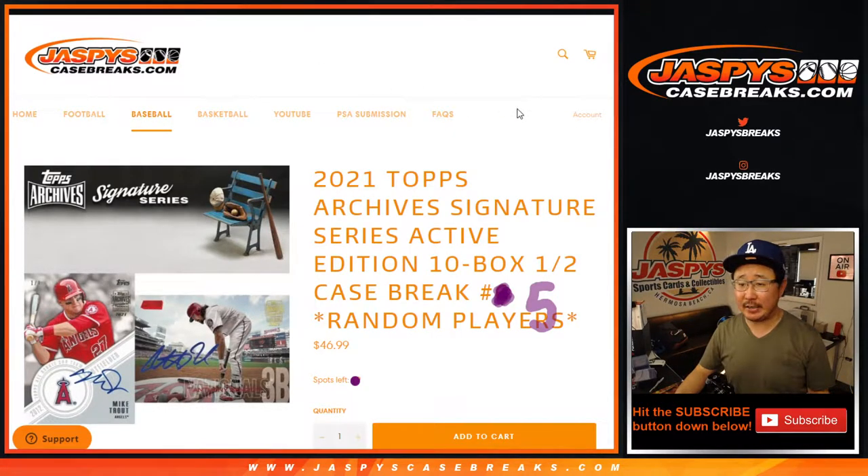Hi everybody, Joe for JaspiesCaseBreaks.com coming at you with 2021 Topps Archive Signature Series Baseball Active Player Edition 10 Box Random Player Break Number 5.